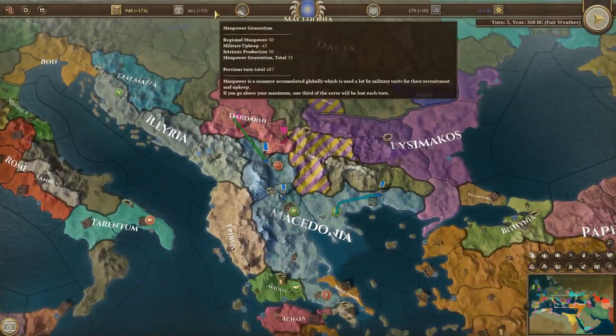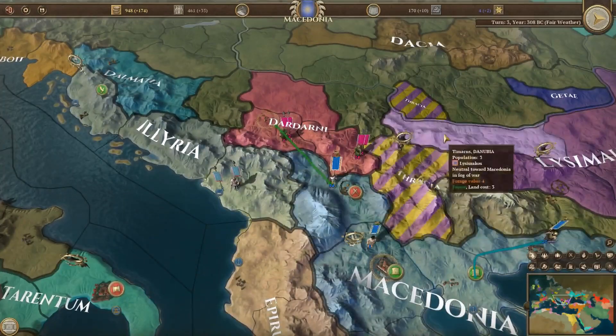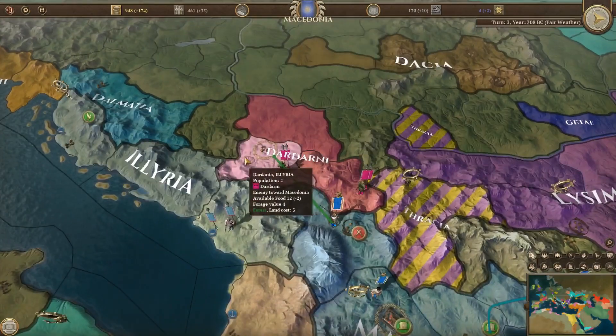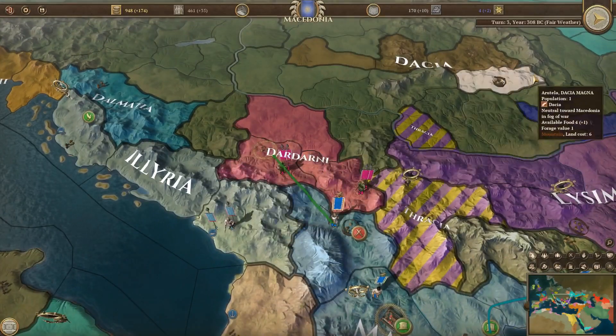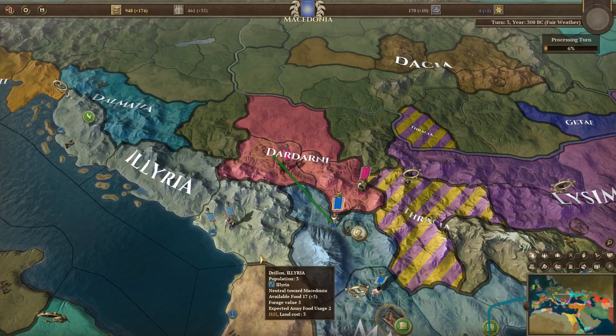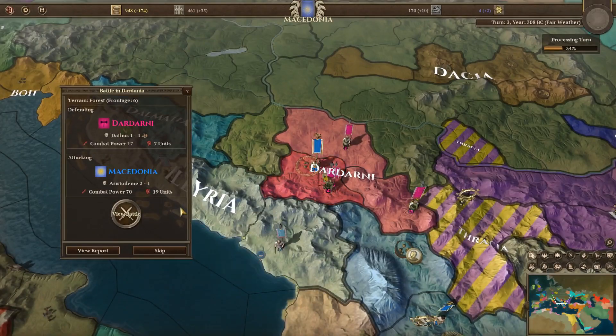We're making a lot of money, generating manpower, and we're going to hope that these guys can beat the enemy. They have a combat power of only two, but sometimes the area benefit can make a big difference. Even though we should win decisively, the question is how much they're going to hurt us in the battle. We have 19 units versus their 7 units. Our combat power is 70, theirs is 17.